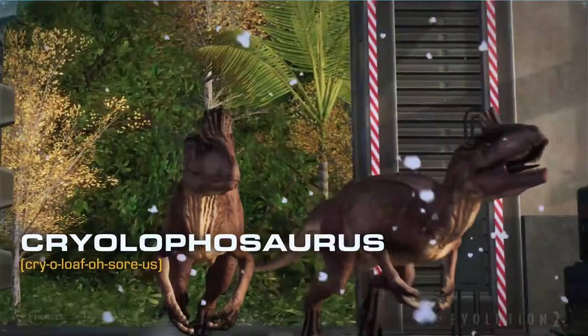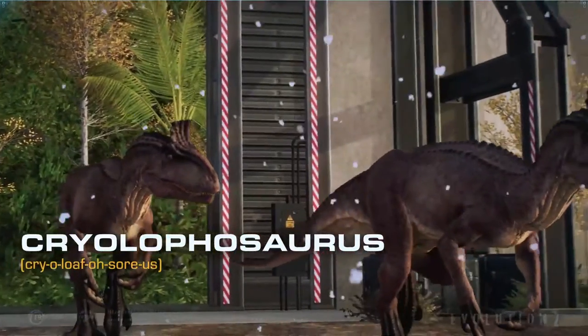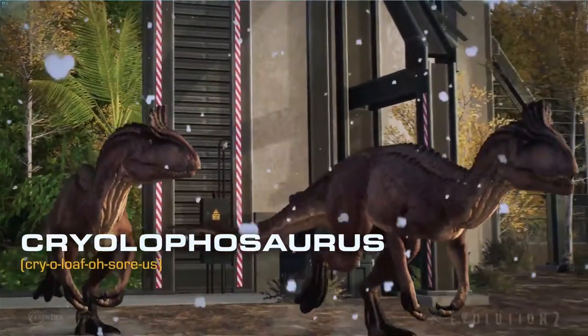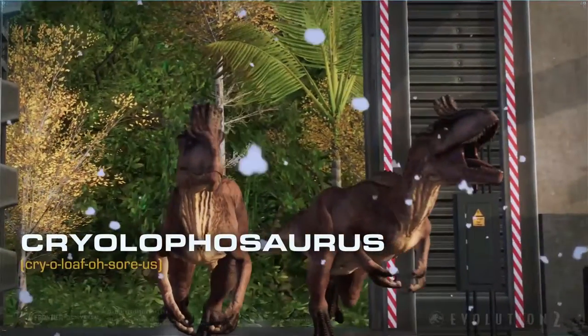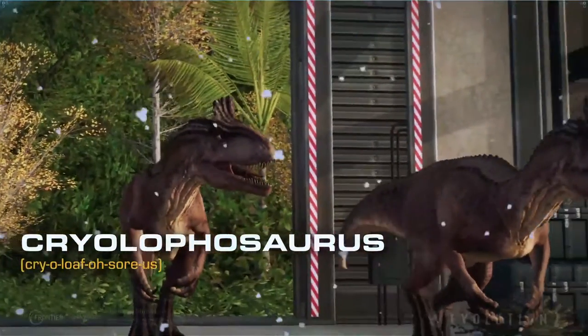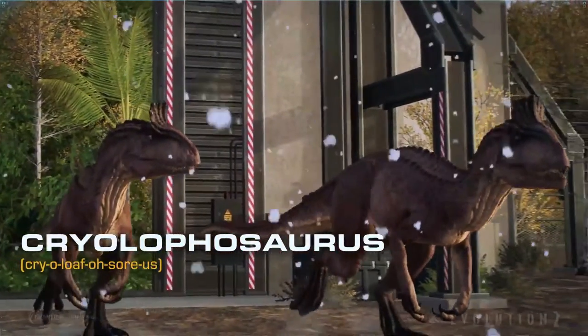Here you see 3 Cryolophosaurus — though later it shows only 2 on screen. All 3 of them are coming out together from the hatchery, which is one of the new features in this game. And I love the snow falling down.